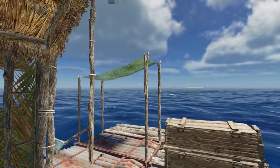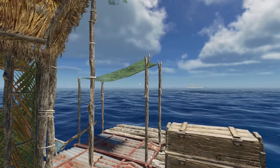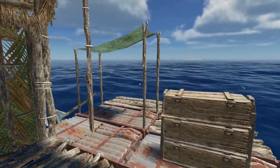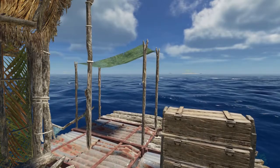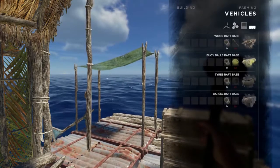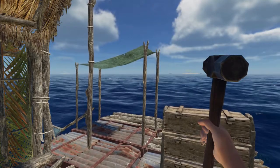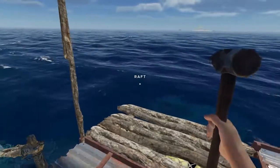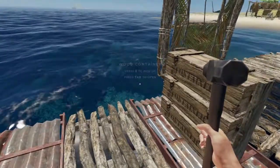Hey everybody, Keith K here with another Stranded Deep tutorial. Today we're going to finish up our raft making series — this is part three. Thus far we've built up our raft and added everything we need to use sail power to get around. Today we're going to take a look at the raft motor so we can get around a bit more quickly. If you haven't seen my previous tutorials, you'll want to check those out for finding materials and getting your raft built.